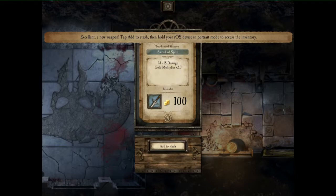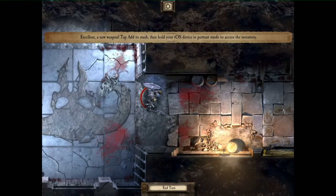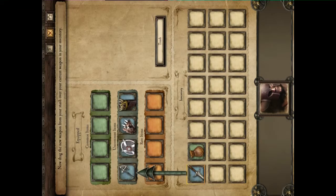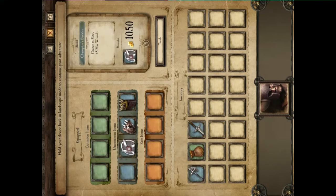There's a new weapon in the stash. If we turn this to portrait apparently we'll be able to access our stash — let's have a look. Oh that's brilliant! Okay, swap that for that. We can't do that — it's because it's a long sword — we'll do that then.